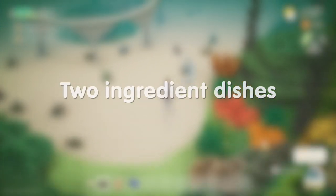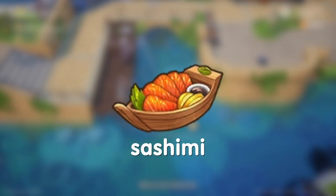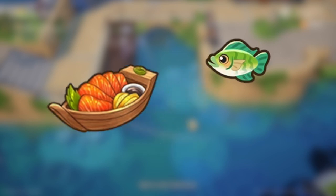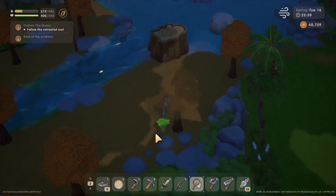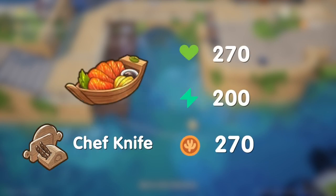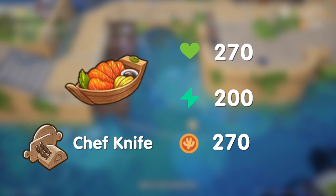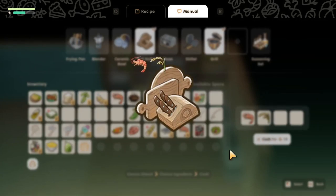Out of the two-ingredient dishes, I selected the following three options. First up is sashimi. This dish is not accessible for all seasons, but is incredibly low effort, only requiring a fish — any fish — and wasabi. Wasabi can be found around the island during spring. The utensil you need is a chef's knife, and the dish sells for 270 gold each. It gives a pretty good chunk of energy and health. It's not as easily mass-produced, but you can probably get a solid 10 dishes out of it by the end of the season.